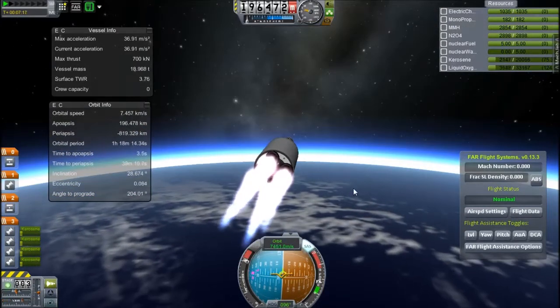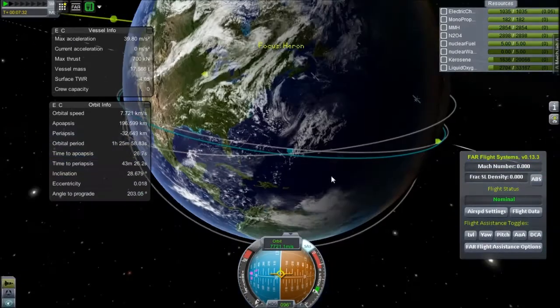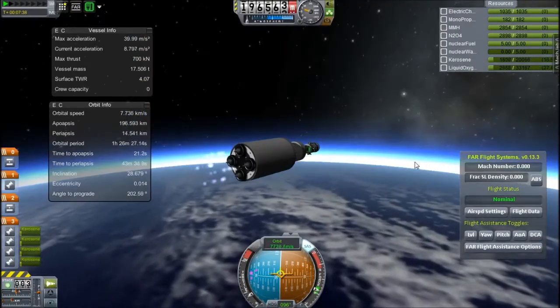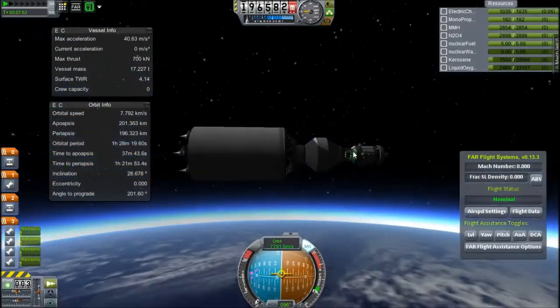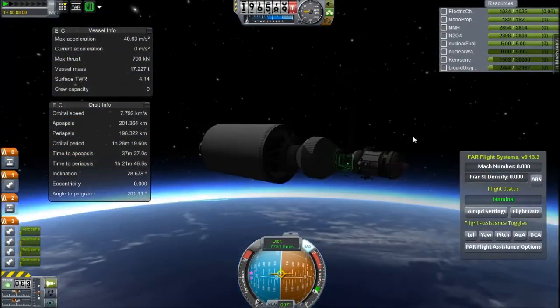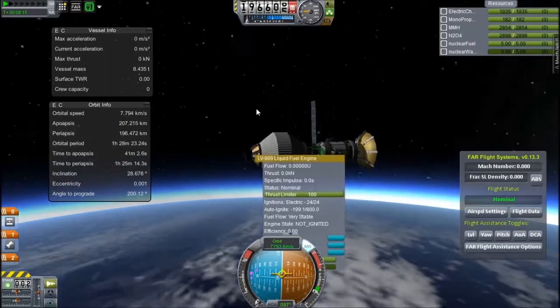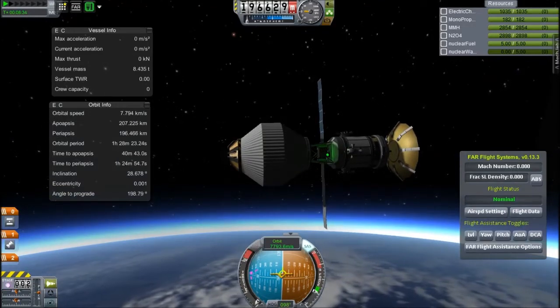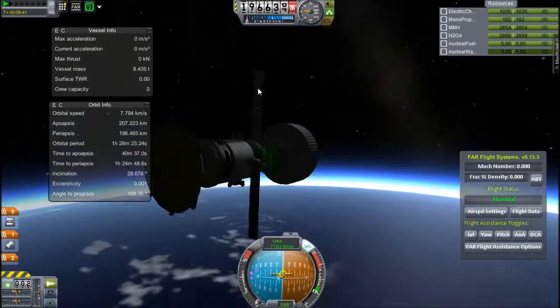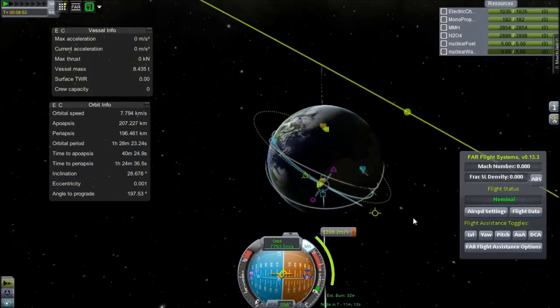We're getting up to orbital velocity now with these four toroidal air spikes. I throttle down because my apoapsis is jumping away from me - these engines can be ignited four times. Now we are in orbit, and we'll ditch the launch stage even though it has fuel in it, because it's a launch vehicle, not a moon vehicle. This probe has about 4,500 meters per second delta-V on it, which is more than enough when I'm in the right plane.